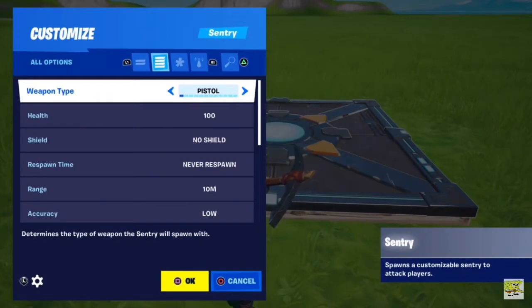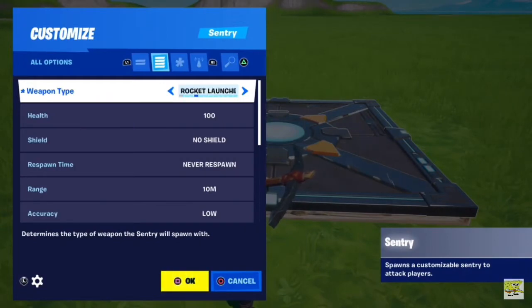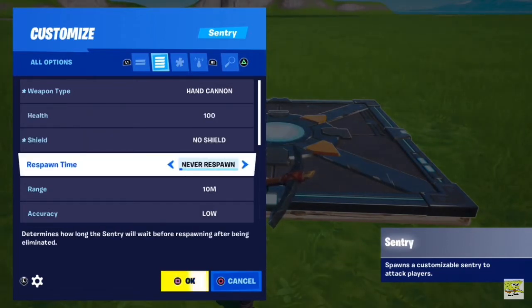Customize. Change the Weapon Type to whatever you want. Set the Health to whatever you want — this is the Health of the Boss. For Respawn Time, if you are making a boss, I would keep this at Never Respawn. But if you're making multiple AIs that are shooting at you, I would change this to Respawn at whatever time you want.